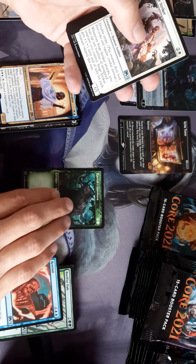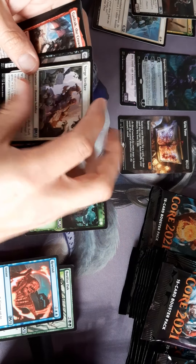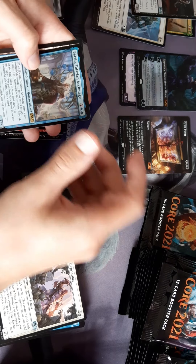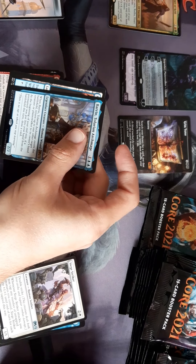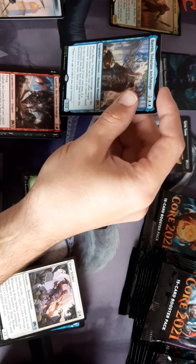Shall we show off these altered ones a bit? And another dragon — another foil rare for the box. We've already got one. Baren? Telerian Harkmage?